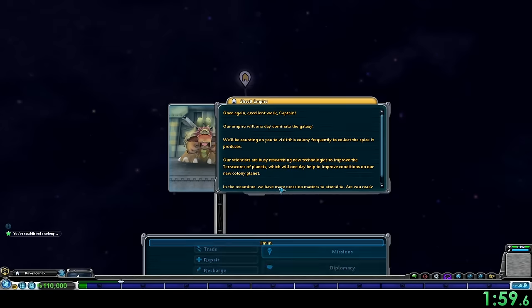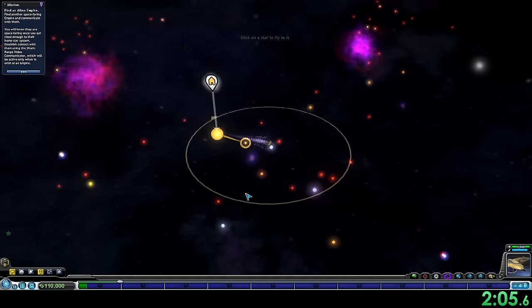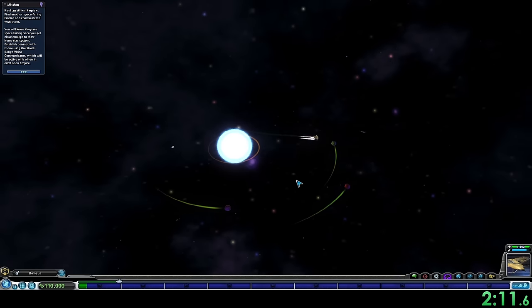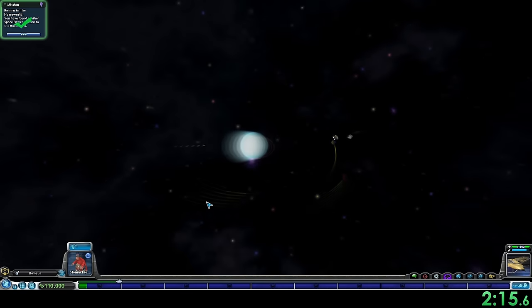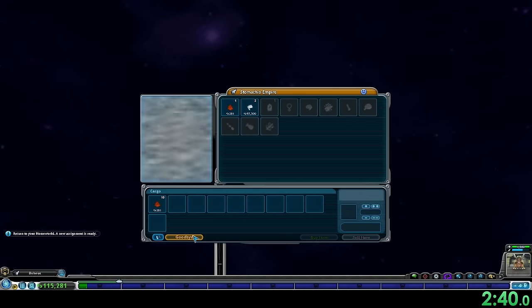After colonizing this planet, we can't produce spice yet — we need to terraform the planet to place buildings. We'll use the Terraform a Planet mission to get the terraforming tools and creatures needed to increase the planet's terra score. After completing the colony mission, we first need to complete the Contact an Alien mission and the sell spice mission to an alien empire, then we'll be able to receive the Terraform a Planet mission. We introduce ourselves at a nearby empire, return home to start the sell spice mission, and head back to sell.